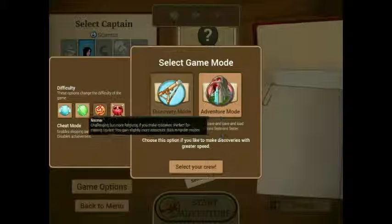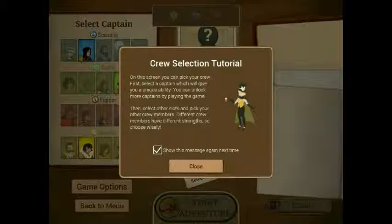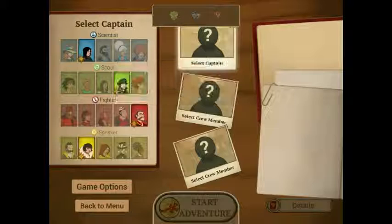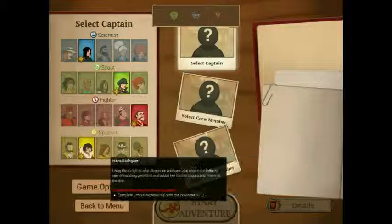I'm going to play in Discovery Mode, in Normal difficulty. I'm going to go through the tutorial with you guys, partially because I need the tutorial again, and partially just so it gives you a better explanation of how this game is played. On the crew screen, we select our crew — a captain and two crew members. Right now I can only choose from three captains, because I haven't unlocked the others yet. I have to go through three different expeditions with each character in order to unlock them.